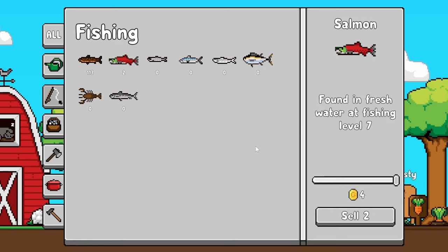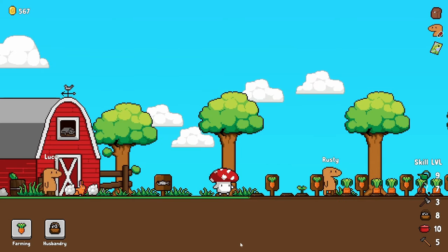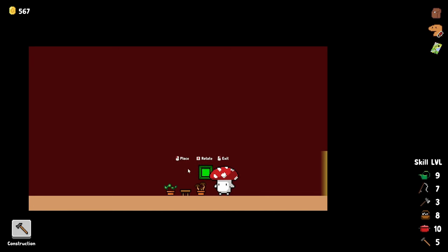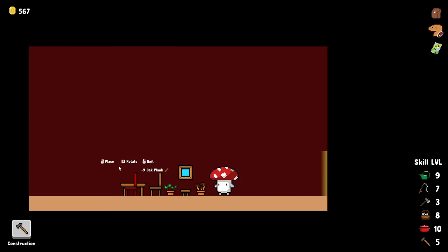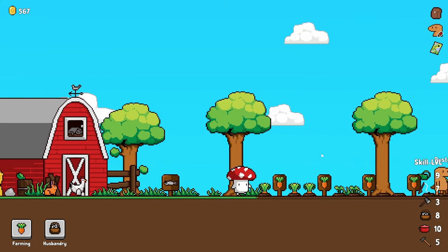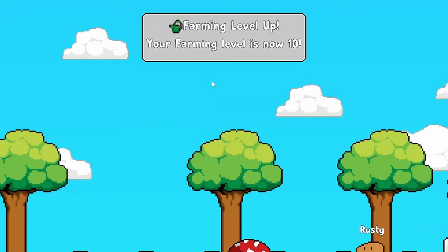Our guy is finally catching salmon, so we'll hopefully get a lot more of those. Even though we have 115 that can instantly be turned into money. I just wish I could cook the trout — sounds delicious. The little decorations in the barn don't give passive bonuses or anything, but a little window never hurt anybody. Or a chair and table set that I still can't sit in. Do I even own this farm or am I just working on it for somebody else? What sort of scheme is this? At least our farming level is now 10.